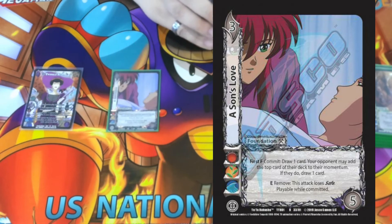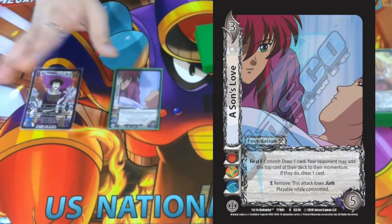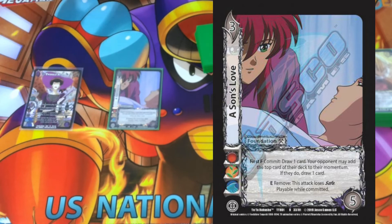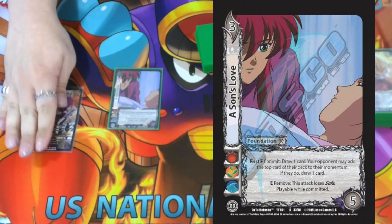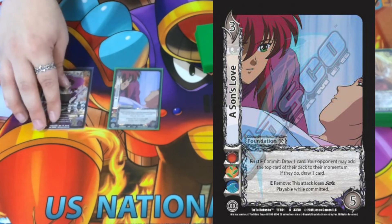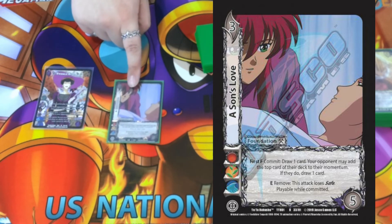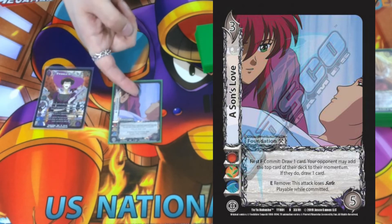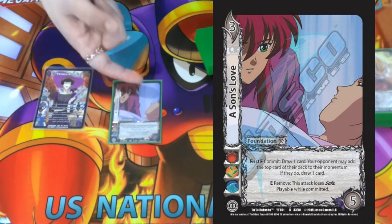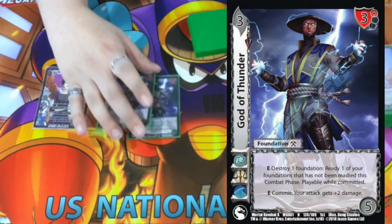We're playing one Sun's Love. The bottom ability never really mattered for us — it's a three-five with no block. We mainly like the first form: commit, draw a card, your opponent may add the top card of their deck to their momentum — if they do, draw another card. You become a seven-hander for free, and your opponent will almost never take the momentum because our deck works off of them having it. But if they do take that momentum, you draw another card and become an eight-hander on a turn where you gave them momentum, which means you can just give them more and go off.